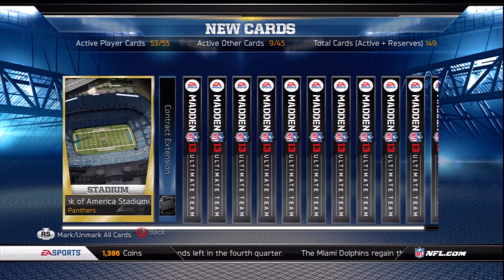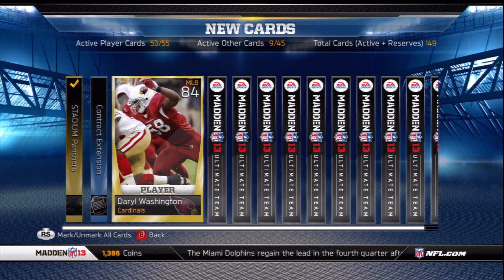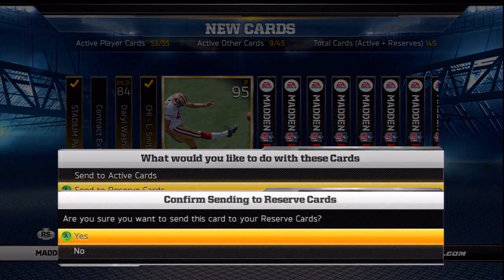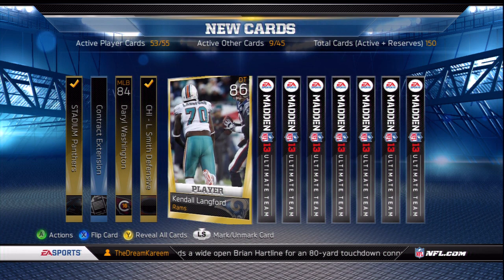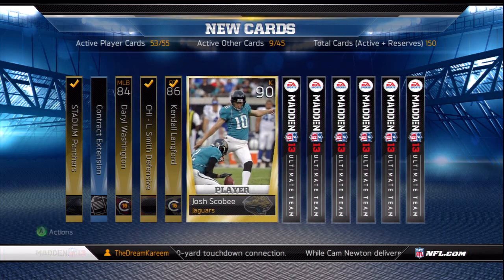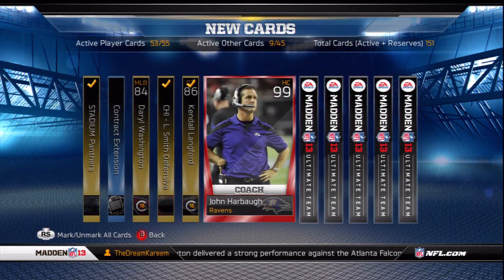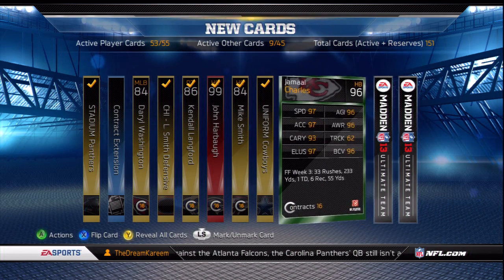On the second pack it was a pretty good pack — this is where I ended up getting my first Derrick Brooks. I got some nice cards: I ended up getting Andy Lee and switched out my kicker and punter. I also got Josh Scoby and switched him in at kicker. The pack wasn't bad at all. I don't need any of these coaches since I already have the coach I want. I also got Jamal Charles.